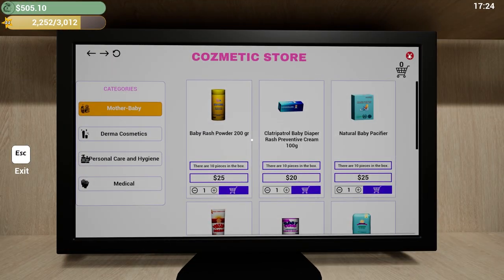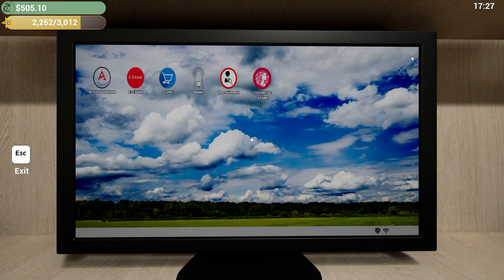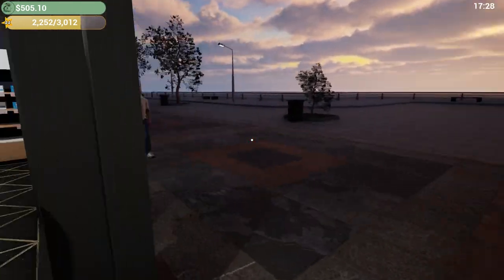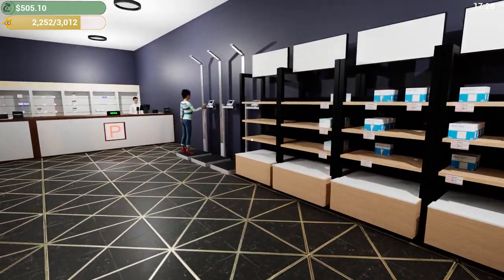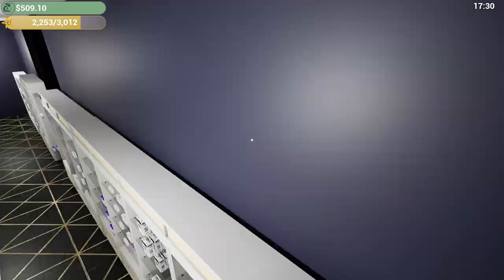Okay, let's go ahead and check the banks and see how close we are to foreclosure. We've got three days until foreclosure. Let's just keep going and wait for the slow collapse of our pharmacy.